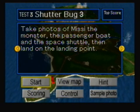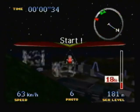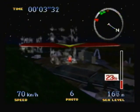Let's do what I think is the hardest mission in the entire game, not counting the extra games: take photos of Missy the Monster, the passenger boat, and the space shuttle, then land on the landing point. You have to get pictures of three things — each is worth 20 points. You don't have very many pictures, so you basically have to spend two pictures on each thing. Thankfully, there are no time points, but there is something that is kind of timed in this mission — I'll talk about that later.